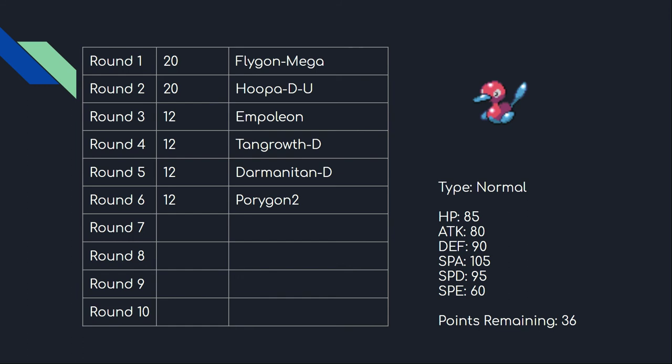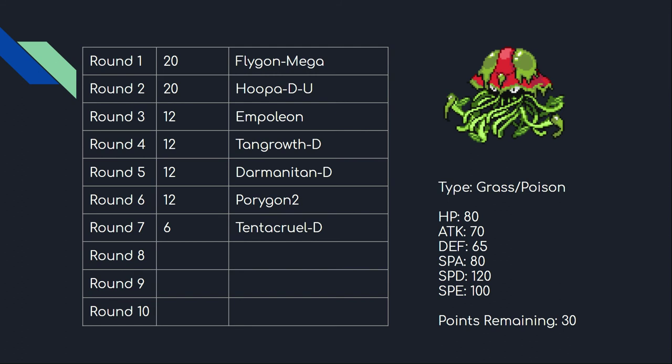My seventh pick is Delta Tentacruel. I had my eye on this one before I even made a plan — at six points it's really strong. The team archetype I'd describe as spike-stack offense, and having another spike stacker plus a Toxic Spiker in Delta Tentacruel is really nice. It also has access to Spore, which is one of the strongest moves in the game — 100% accurate sleep — and it's one of the faster Spore users with 100 base Speed.